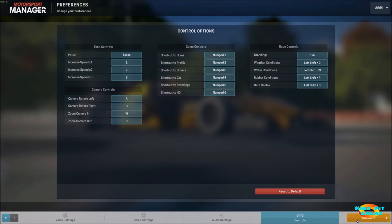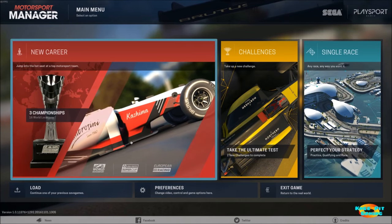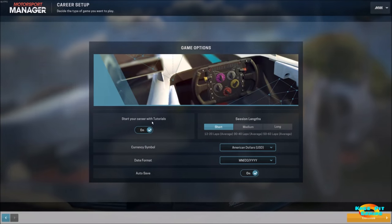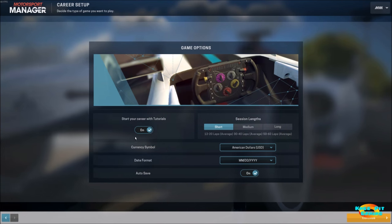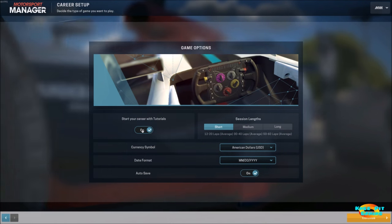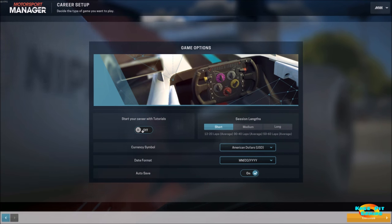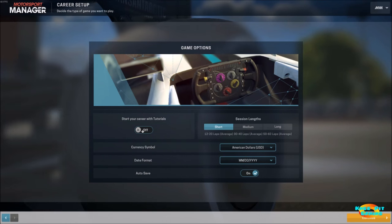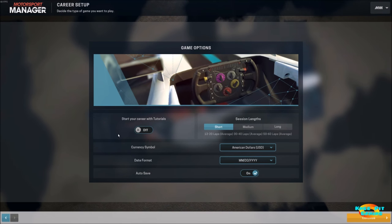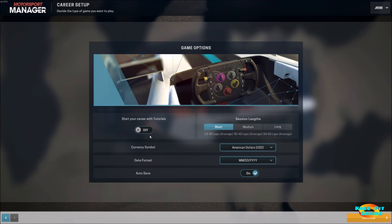With that out of the way, let's hit continue and get back to our main screen. We are going to go ahead and start a new career, but for the purposes of the video I'm going to turn the tutorials off simply for time-saving. I definitely recommend leaving the tutorial function on because they do a great job of working you through each and every section of the game. But for time purposes, I'm going to leave that off for our recording.